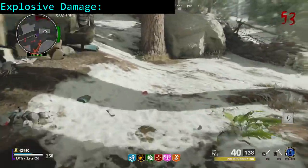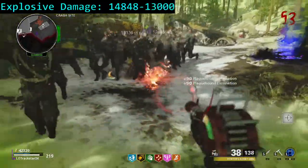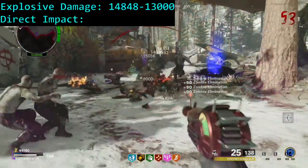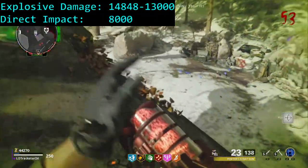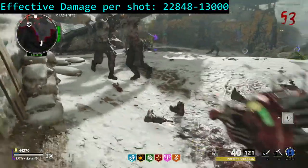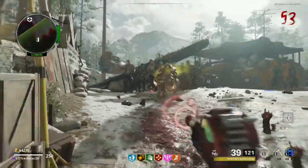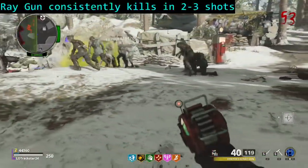When fully upgraded, the ray gun can deal up to 14,848 damage at the point of impact and about 13,000 damage at the edge of its explosive damage radius. The second type of damage is awarded for hitting a zombie directly with a ray gun blast, which deals 8,000 damage and is simply added to the explosive splash damage dealt to the zombie which is directly hit. In essence, a single shot fired from a fully upgraded ray gun can deal between 13,000 and 22,848 damage. Considering that the zombie health cap for high rounds is 30,000 health, the ray gun kills normal zombies in no greater than 3 shots.